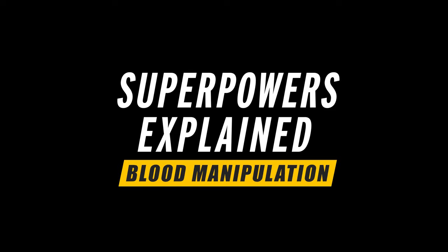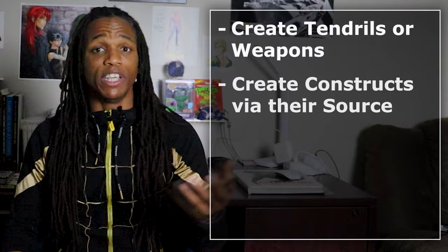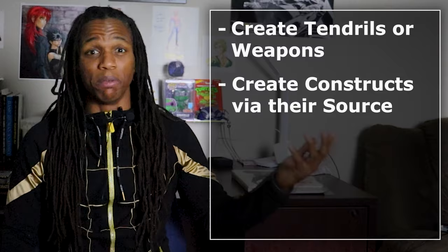So what is blood manipulation? Simply put, just like any other manipulation ability, blood manipulation allows us to create, shape, and manipulate blood. Users have the ability to create tendrils or weaponry such as hammers, bullets, swords, spears, or even cages — the sky's the limit. They can create any kind of construct via their source. Basically, anything you can think of, you could probably do with blood.